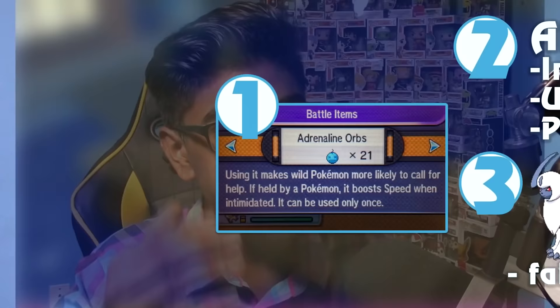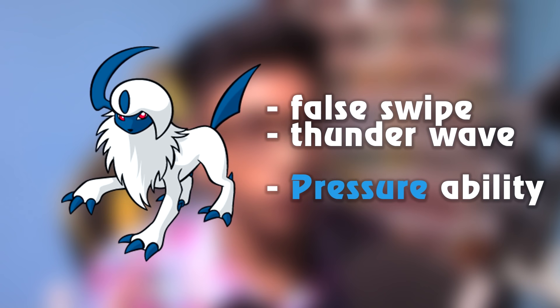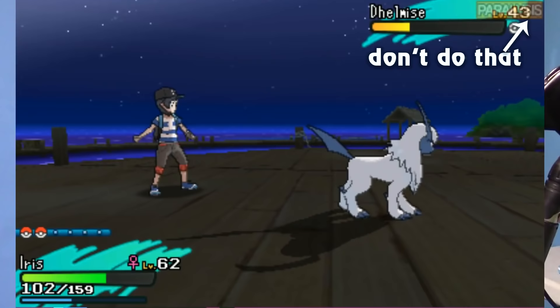The third thing you're going to need is a Pokemon that can hunt for you — you're going to save like hours. If you want a quick route, catch a Pokemon like Absol. It can learn False Swipe, it can learn Thunder Wave, you can catch it on the third island, and its ability is Pressure — you get all three in one. Just don't use Thunder Wave if you're trying to SOS hunt, because a Pokemon won't call if it's paralyzed. Trust me, I stopped it for like 20 turns.